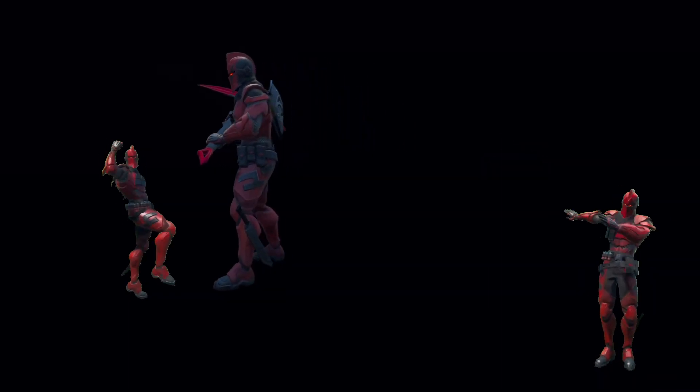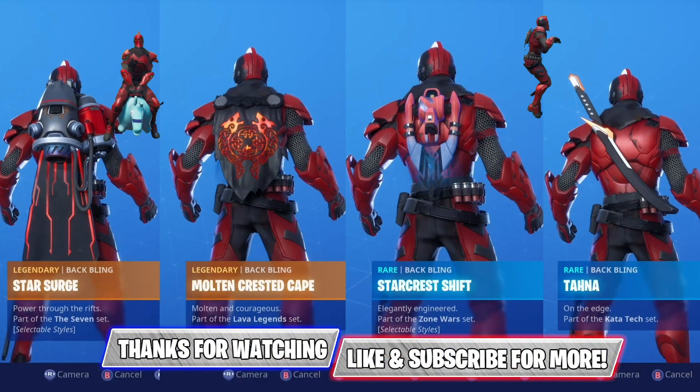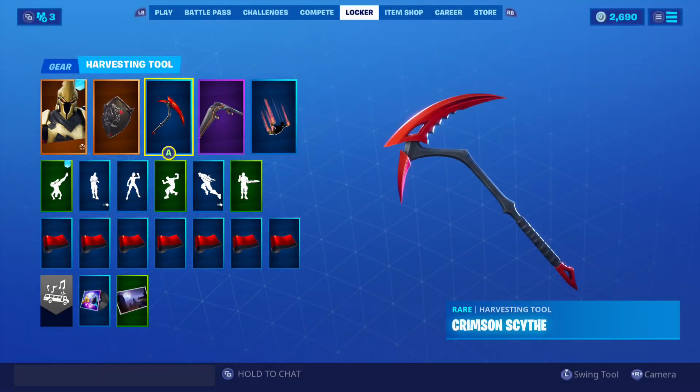Lucky for us, red seems to be one of Epic's favorite colors, so there are plenty of red back blings to choose from, including Starcrest Shift, which can be obtained right now for free by completing the limited-time Dome Wars challenges.